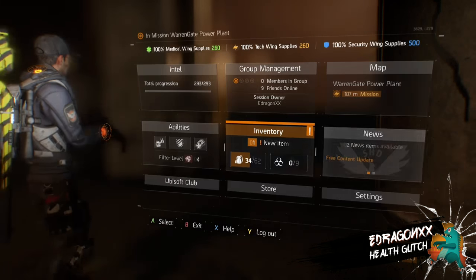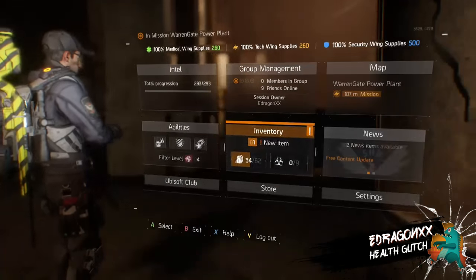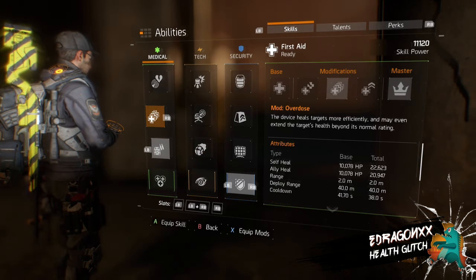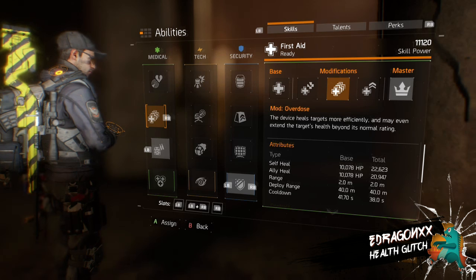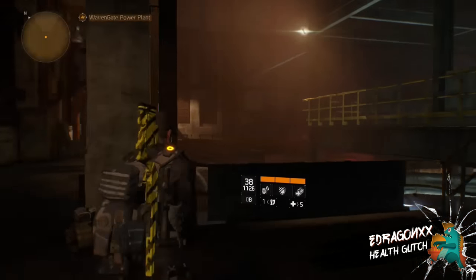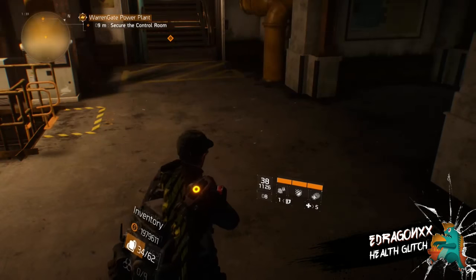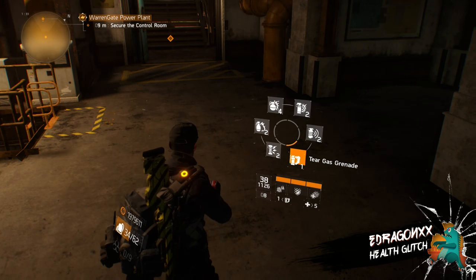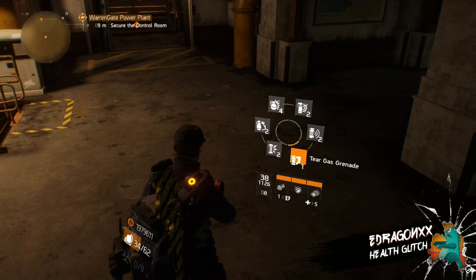Equip it, then you need the Overdose skill. You also need a tear gas grenade. Throw it at the ground, start taking damage, and immediately spam the Overdose skill.